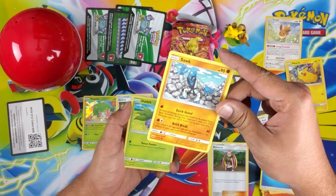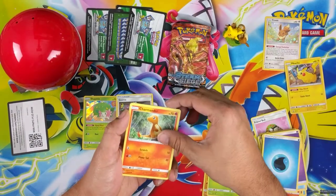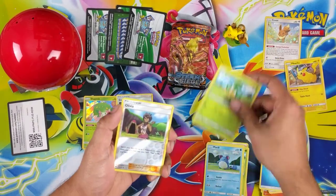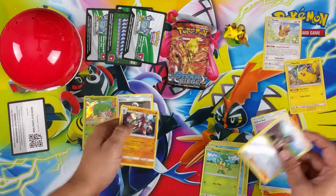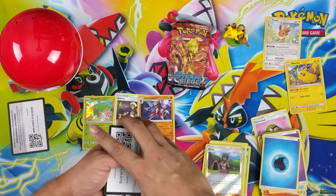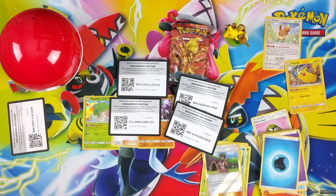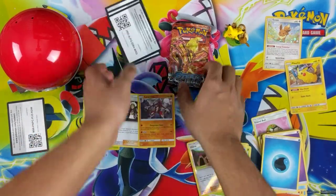What the hell — sad Charmander. Marill, Pan Sage, Olivia, and Lycanroc. And for everyone actually watching the video, here's a code, here's a code, here's a code, and here's a code. If you get anything good let me know.